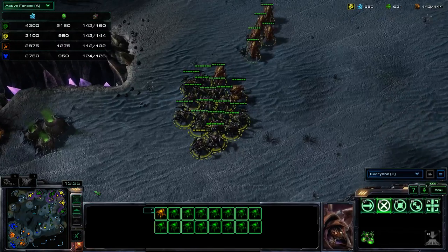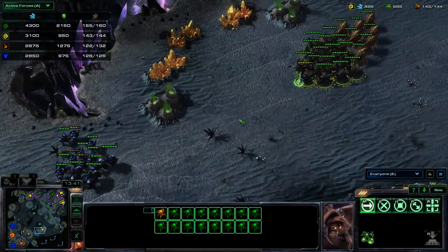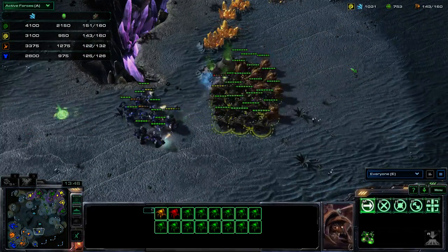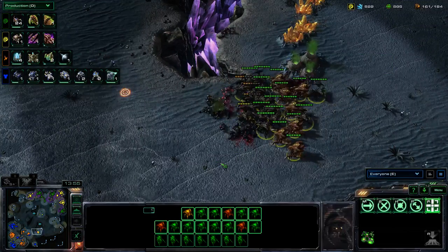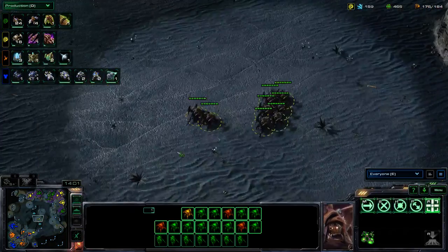Roach-Hydra coming down with quite a bit of Banelings and Lings coming out from Zephron. Looking at active forces, the Zerg team is way ahead in supply. Look at that micro that medivac is pulling off — nothing can stop the Mutalisks though. Quick, drop the Marines!